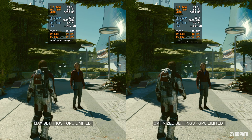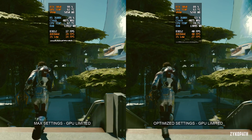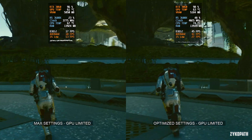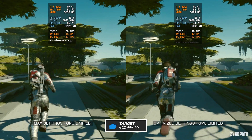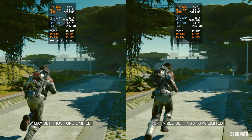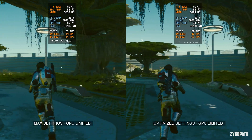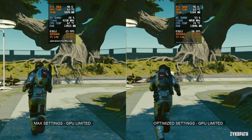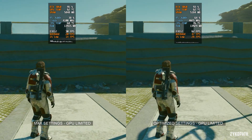Let's start with the max versus optimized performance comparison. In this GPU limited scenario, the RTX 3060 is getting between 17 and 18 FPS on max settings — that is with native TAA without upscaling. This just proves how awfully optimized this game is. Now with my optimized settings, you can see that the performance has over doubled and the game is now actually playable. Upscaling and DLSS played a major role in increasing the framerate, but to be honest, it's actually needed in this game.